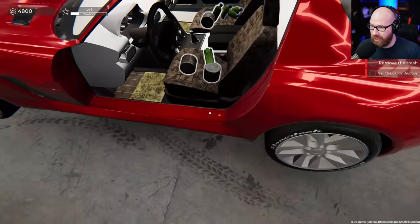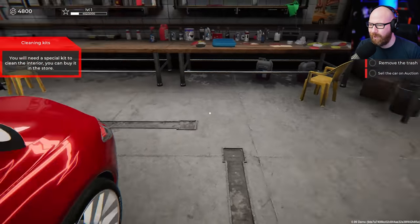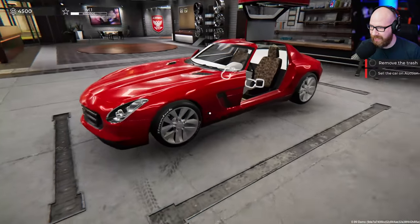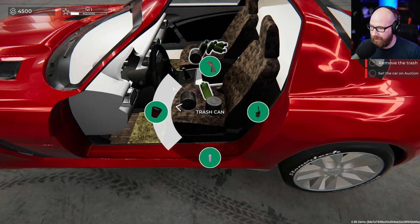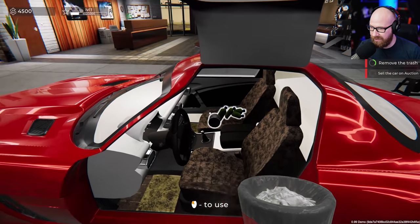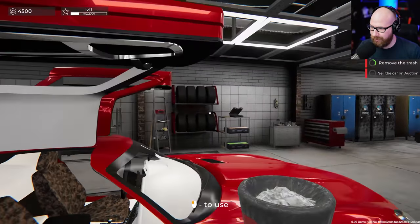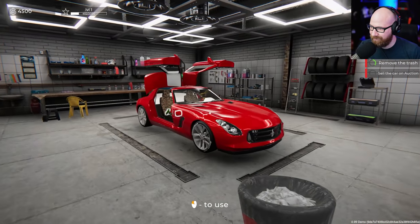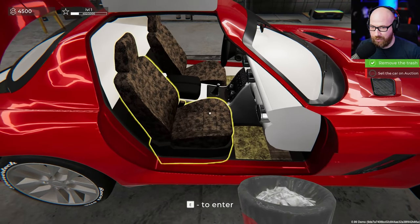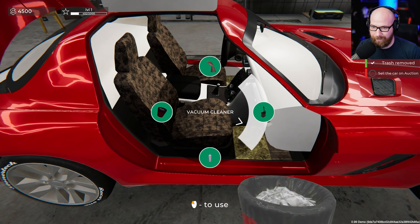Open up the doors — there's a bunch of junk in here. You need a special kit to clean the interior — you can buy it in the store. Interior toolkit — the interior cleaning kit, that's what I needed. We have a trash can, vacuum cleaner, and a spray bottle. Trash can is probably to pick this stuff up — yep, exactly. I have to go around this way and open the trunk — there might be garbage in there too. I love the gold doors on this, that's actually really cool. Let's get this trash out of here.